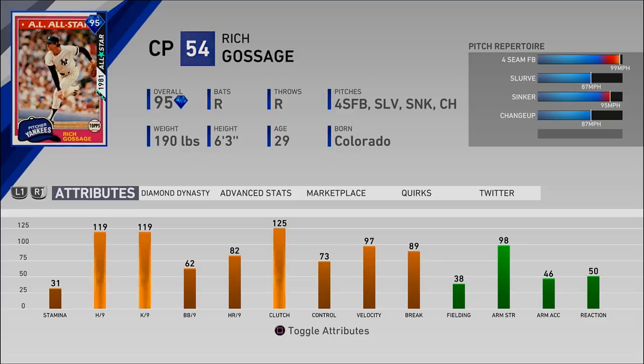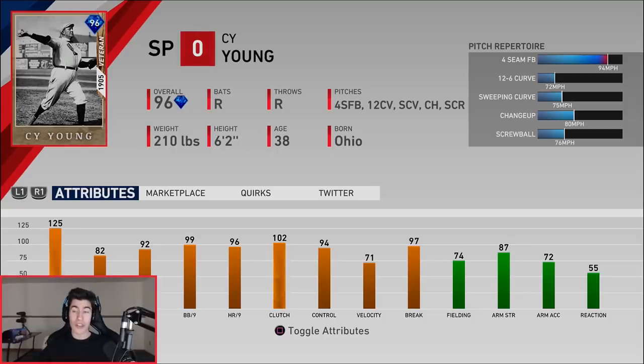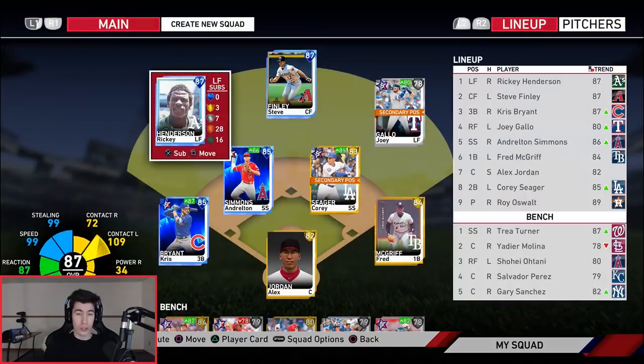My bullpen is pretty weak — I'll show you my squad after this — and my starting rotation is kind of weak as well. However, I'm not the biggest Cy Young fan. If you guys didn't know, he has a pretty slow motion, and that slow motion almost makes me not want to choose him because I feel like I'd get annoyed. This is a good card — 125 stamina, great pitch selection — but that slow windup in ranked seasons, I don't know if I could deal with it. Let me know in the comments who you think I should choose.